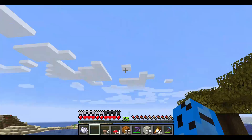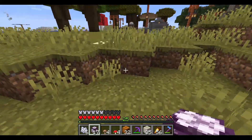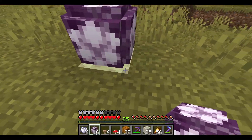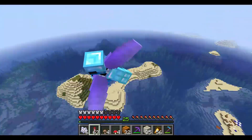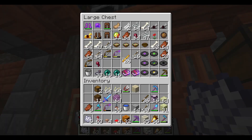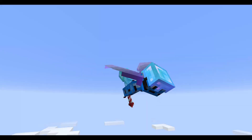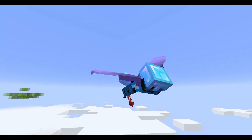I want to make the chorus fruit farm. Chorus fruit — these things — they only grow on end stone, and they grow pretty fast. We just made chorus fruit in the furnace; you have popcorn fruit, and with some blaze rods you can make fuel. You can make end rods. End rods are one of my favorite light sources because they are pretty cool and easy to use.